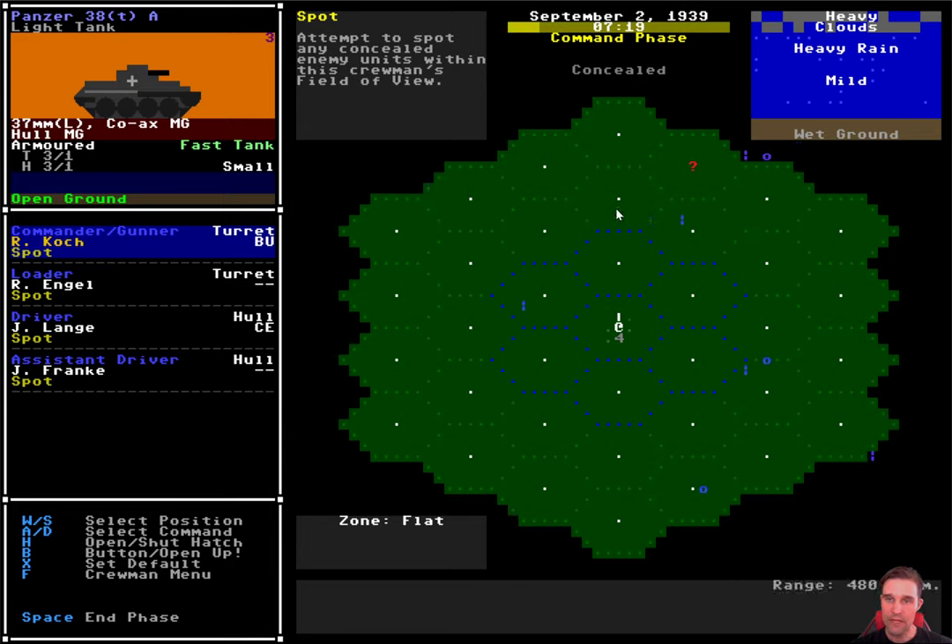So let's go through each of the phases and I'll walk you through the steps in fighting a battle. We start with the command phase. This is key because the command we give to our different crewmen - they're stuck with that command for the whole of the rest of the turn. So we need to decide now what they're going to be doing over the next two minutes or so.